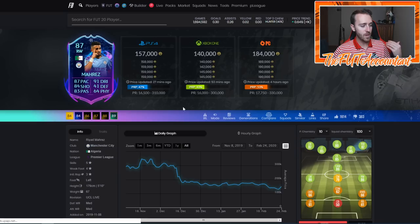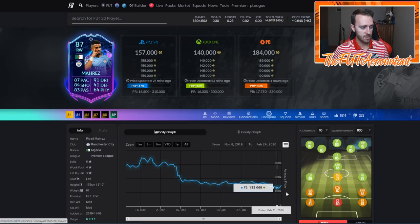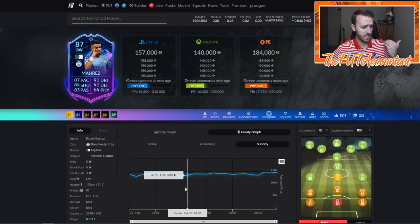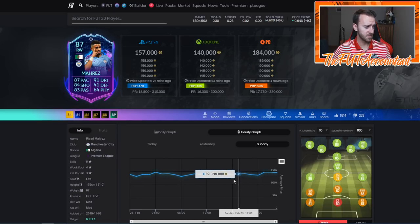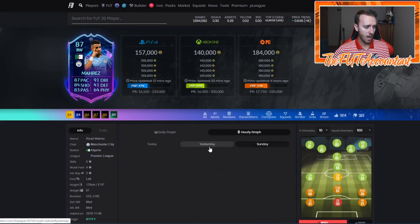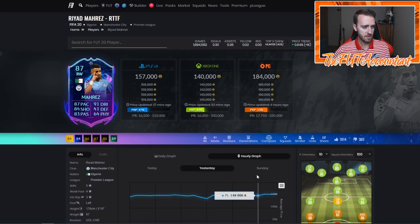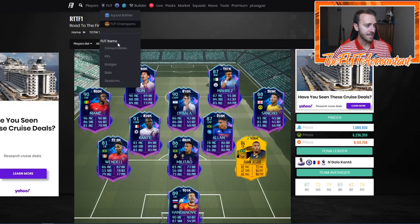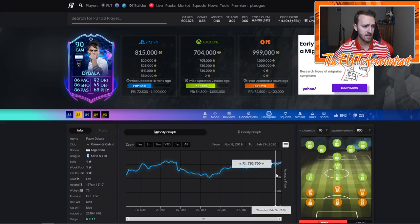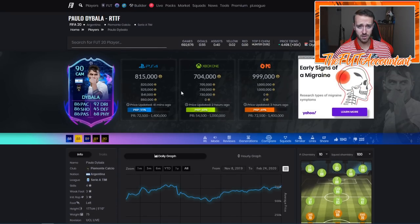A lot of these cards were low coming out of the weekend league. Mahrez and City don't play until Wednesday, but Mahrez was 130,000 coins all day on Sunday and he's now back up to 157K. People are hyped up about these cards, which means they're going to be good to trade and flip. Dybala is also up - this card usually fluctuates between 730 to 750K and he's up to 815,000 coins right now.